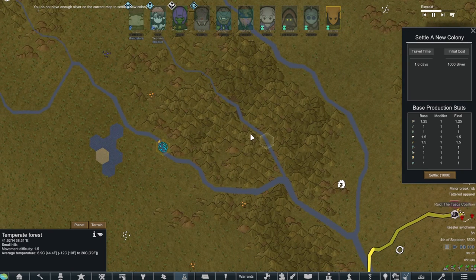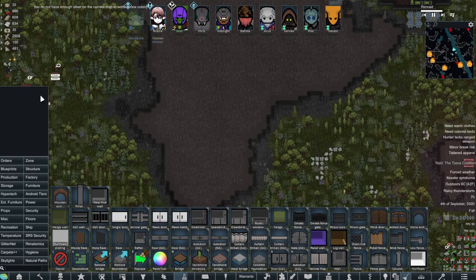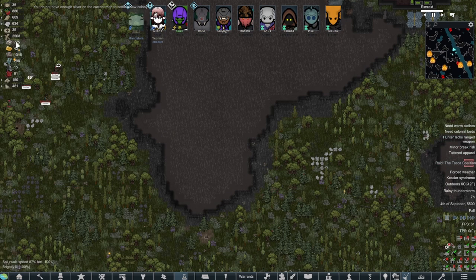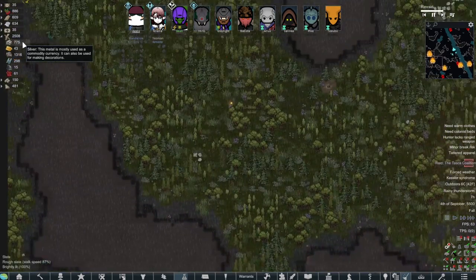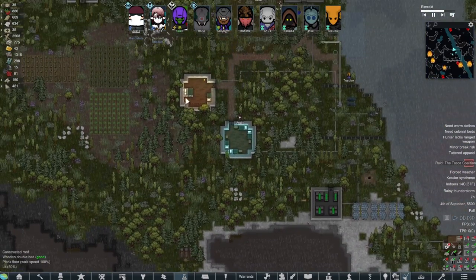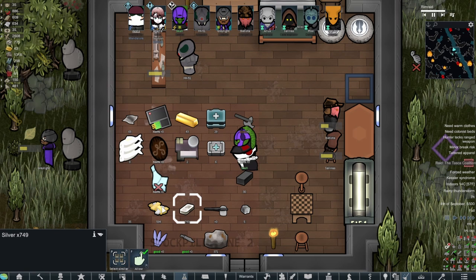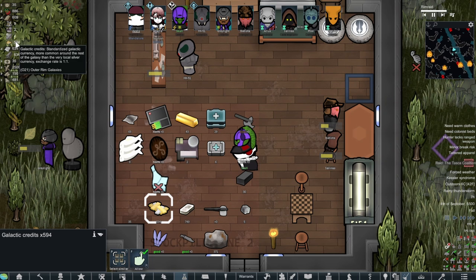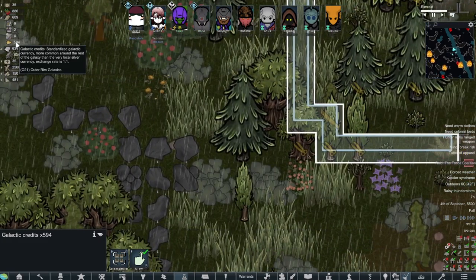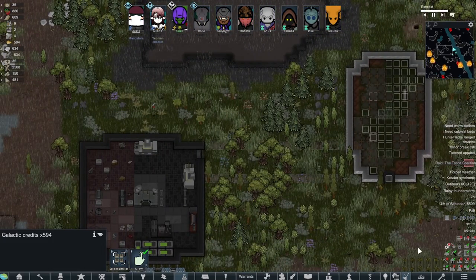Not enough silver on the map? Are you kidding me? I guess galactic credits don't count. Because if we go here we've got 775 silver — that might be including galactic credits. I've got 500 of those. Maybe I just have to exchange them for silver from a trader. Got it. Let's deal with this raid.